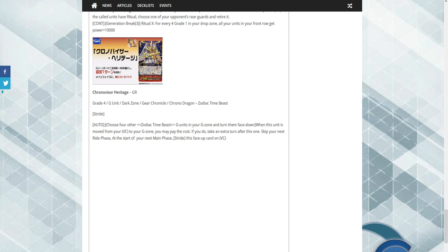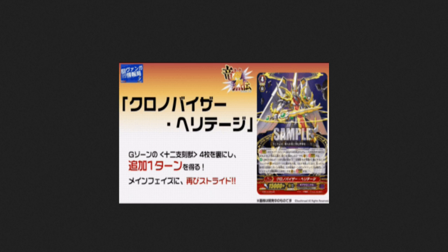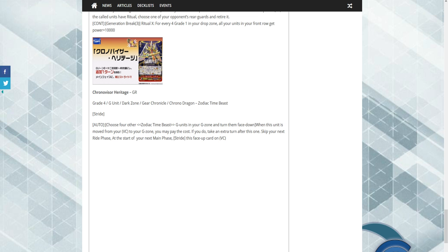This card's effect has a bit that I'm curious about. If you do, take an extra turn after this one — skip your next ride phase, and at the start of your main phase, stride this face-up on your Vanguard. Why is this good? It is technically a repeating skill — it doesn't limit itself to once per turn. It's an auto skill, so if you have the G units face-up, you have the potential for three turns in a row. That's nine triggers, and that can be powerful in this game.